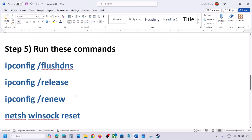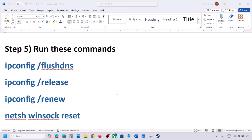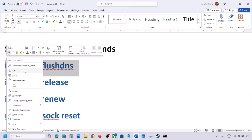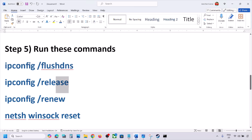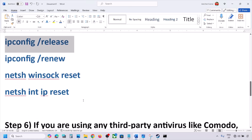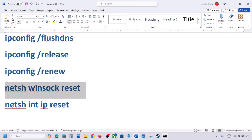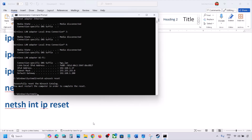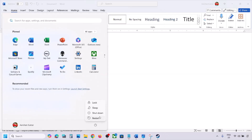If still not working, run the network commands provided in the video description. Type CMD in the Windows search box, right-click on Command Prompt, and click Run as Administrator. Click Yes to allow. Paste each command one by one, hitting Enter after each. Run all the commands, then restart your computer — a restart is required after this step.